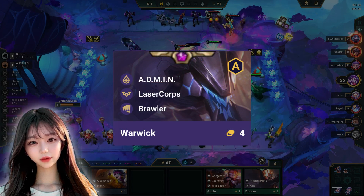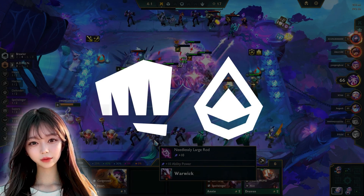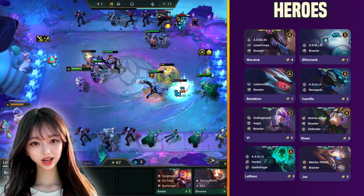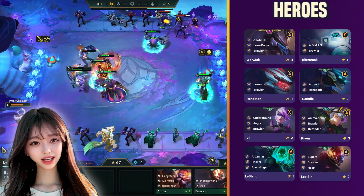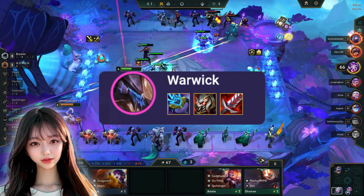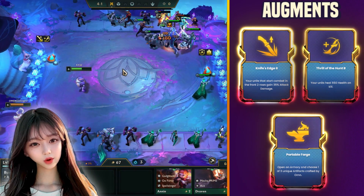In this game, Warwick was my pre-planned carry champion. For synergies, Brawler and Admin were my choice for extra buff. Other champions that I used are Blitzcrank, Renekton, Camille, Vi, Riven, LeBlanc, and Jax. My planned items for Warwick were Ionic Spark, Titan's Resolve, and Bloodthirster. As for augments, I went with Knife's Edge, Thrill of the Hunt, and Portable Forge.